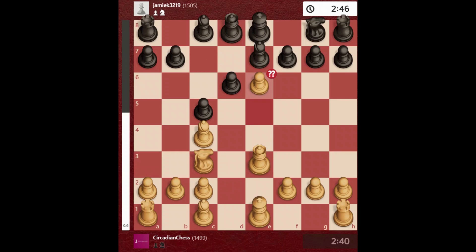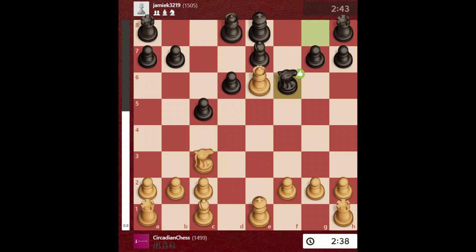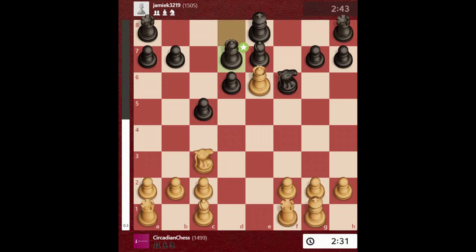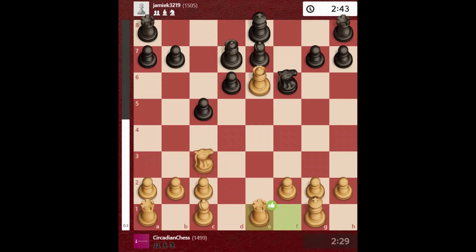But obviously I am not an engine — I played e6 as my plan, because my advantage is gone now. Opponent takes obviously, I take, he takes, and now opponent plays knight to f6 developing his knight and trying to castle the next move. I castle, and opponent goes to d7 wanting to trade off the queens.